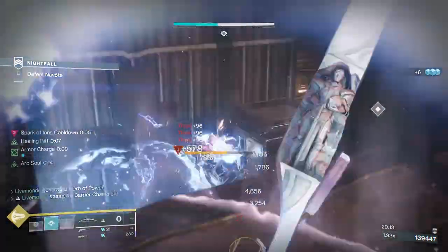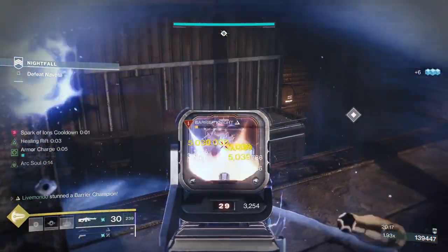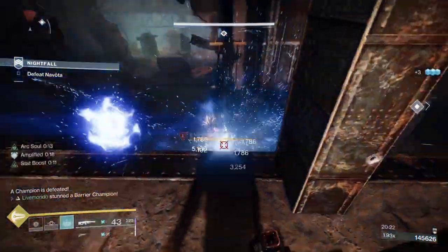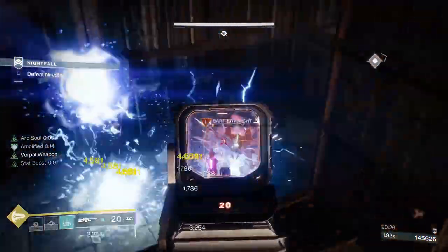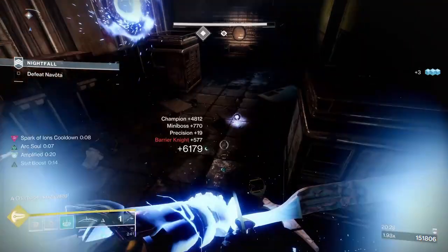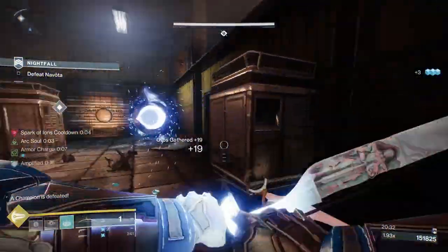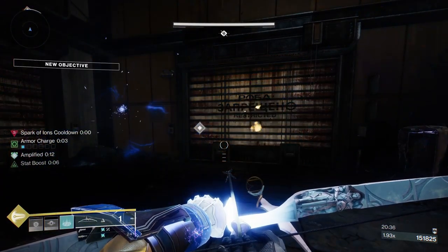Two barriers — this will be the last of our barriers for this evening. Just get one of these guys out of the way. Luckily the barriers don't self-shield — barriers don't shield barriers. That would be a tough time. Can you imagine? Two barriers constantly shielding each other — I think they used to, but they don't anymore.